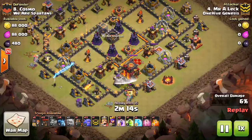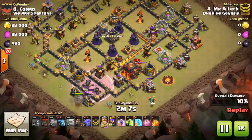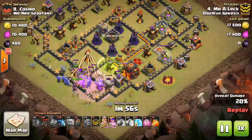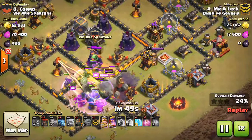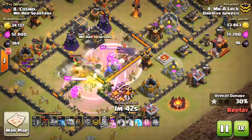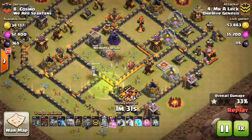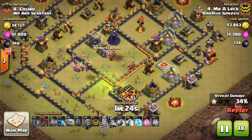He drops down the golem to tank, the king, the queen. Baby dragons do an awesome job creating the funnel. Wall breakers get two layers of walls taken out. He drops a jump to connect the core. The queen takes out that Inferno Tower, CC troops come out, and right here is where the heal would have been huge. The Inferno Tower goes down, then the giant bombs go off and the bowlers die a lot quicker than they needed to. Probably a heal spell would have kept everything up long enough to take out that wizard tower in the core and the air defense, which is extremely important to this attack.